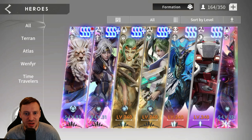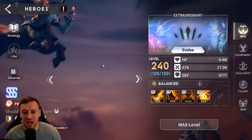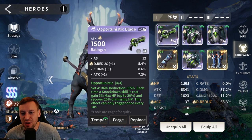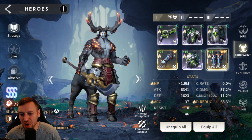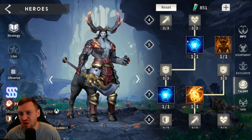Let's check out the builds, starting with our tank Olfan — I think he's probably the best tank for an early account, and he's been a hard carry for me. Resurrection, knockdown, can self-revive, just so good. For Olfan we're taking Opportunistic — great on him for damage reduction, more max HP, and HP recovery. Substats: accuracy, damage reduction, and HP. HP on gloves, HP on helm, damage reduction on boots. Stats: 1.9 million HP, 37 accuracy, 68% damage reduction. Exclusive and talents maxed out.